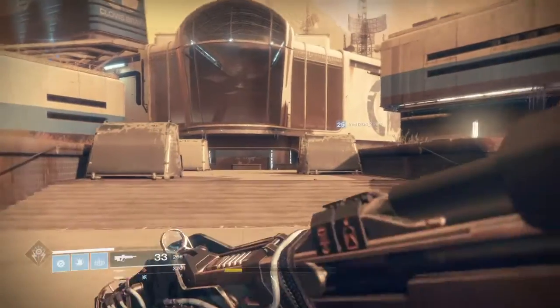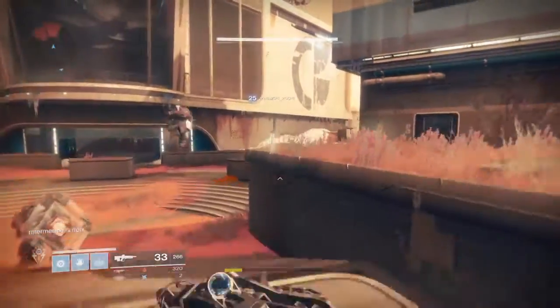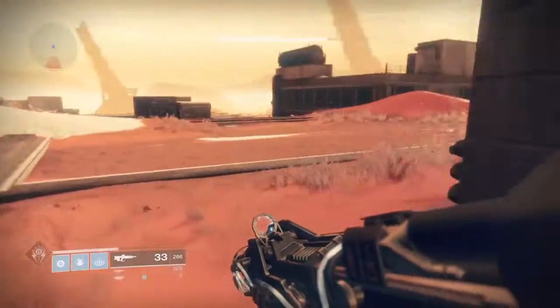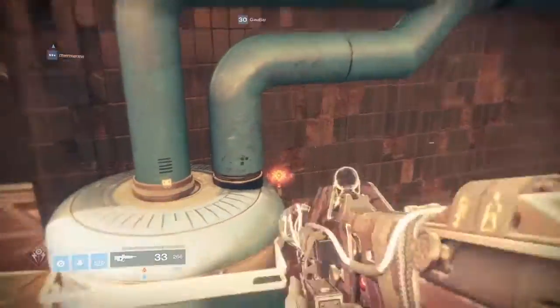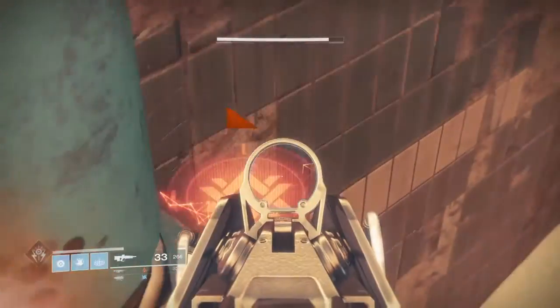I've already found seven so far out of 45, so they are quite hidden — they're in all the hidden spots and they are really small. This one over here I think I figured out how to get. Here it is, and this one's red with sparks coming out of it. You can see the symbol — that's what it looks like, and it's in my screenshot too.